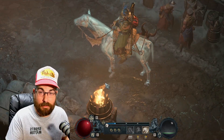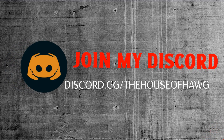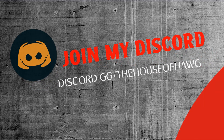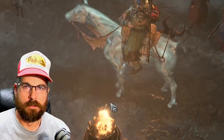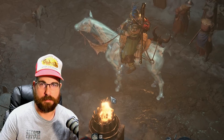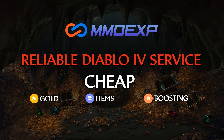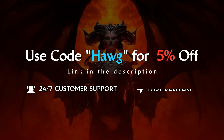Let me know in the comments below if you actually like the horse or not. Give me a like and subscribe for more Diablo 4 content. If you need a Discord to run with, the House of Hog — we ain't mild, we're wild. They've got all kinds of resources, a community, a place for groups, build guides, and all kinds of other stuff. Make sure to check it out. This video is brought to you by MMOXP.com. Visit MMOXP.com for all your Diablo 4 needs, and use code HOG for 5% off at checkout.